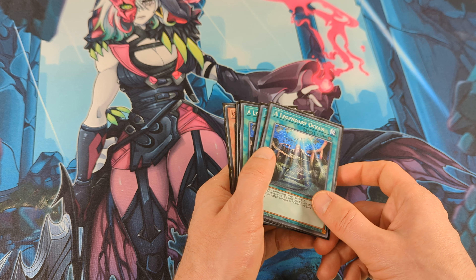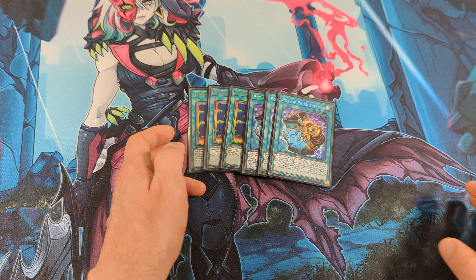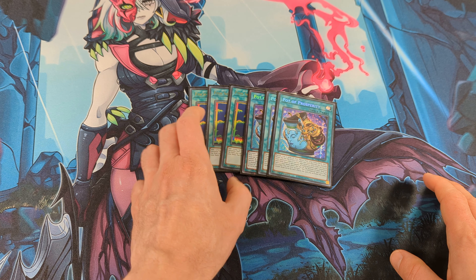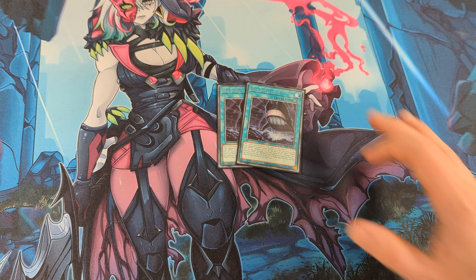Next, 1 Gamma Seal. I can search this card with S-Barrier, and I play this card because I can out Bromantic cards with it. Next, 2 Warrior of Atlantis — I can discard this card and search a Umi from the deck. And I play 3 Legendary Ocean. This card is always treated as a Umi, so I can search it with the Warrior of Atlantis.